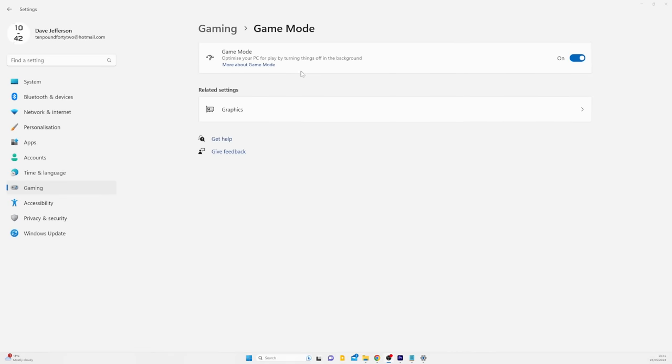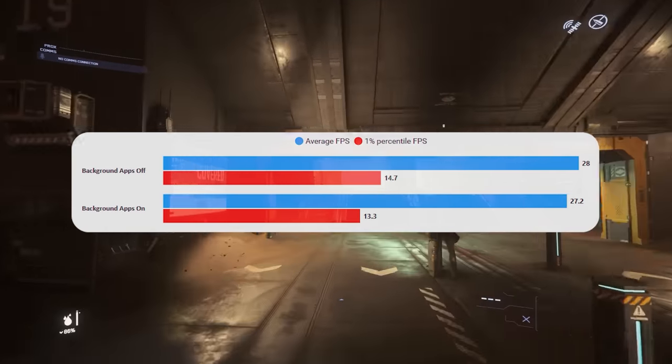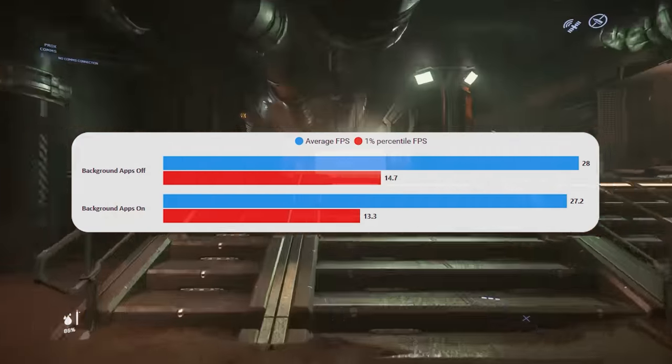Game mode is worth having a look at in Windows. It can effectively focus all the resources on the game you're playing and also turn off updates and notifications. I haven't found masses of performance to be gained but having updates turned off so your PC doesn't start doing some crazy update in the middle of a gaming session is probably worth doing. Also just turning off background tasks — minimizing what you've got going on behind the game is definitely worth doing.